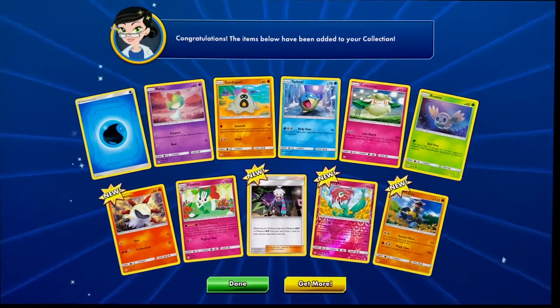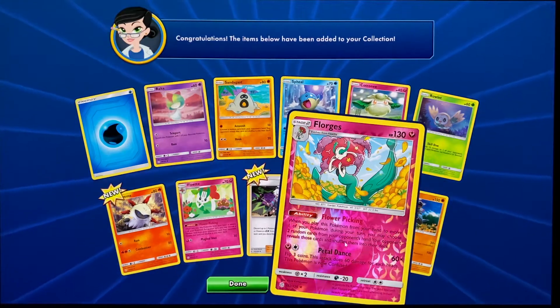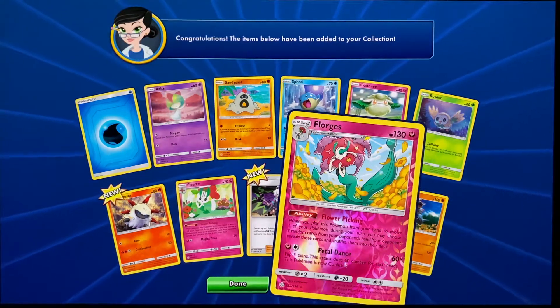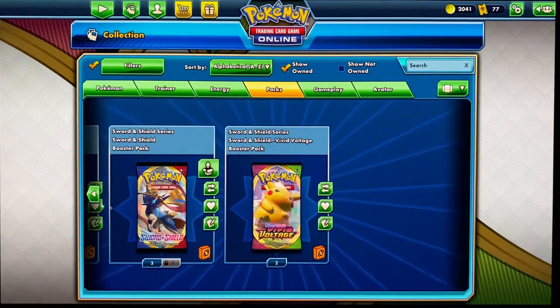And nothing else in that pack, really. We got Florges. I didn't know that was a triple evolution — I didn't know Floette. I think Floette is a triple evolution. It's kind of cool to know.